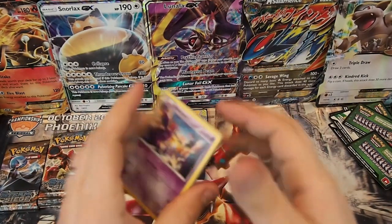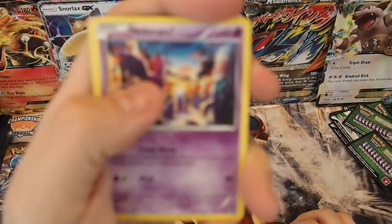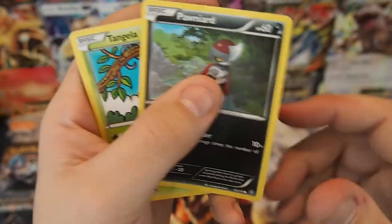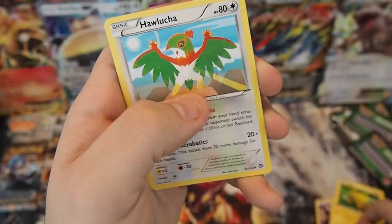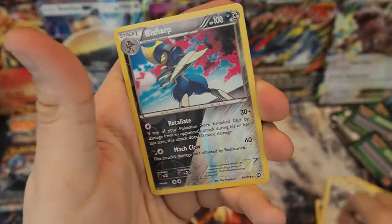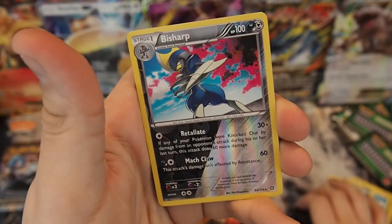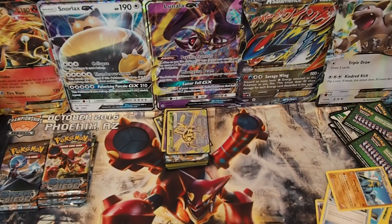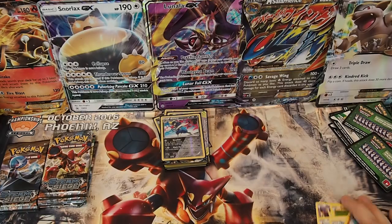Pack twenty-nine: Nidoran Boy, Oshawott, Pawniard, Tangela, Joltik, Hawlucha, Duot, Steelix Spirit Link, Bisharp Reverse Holo Rare, and an Armaldo regular rare non-holo. The Bisharp did get us a point.